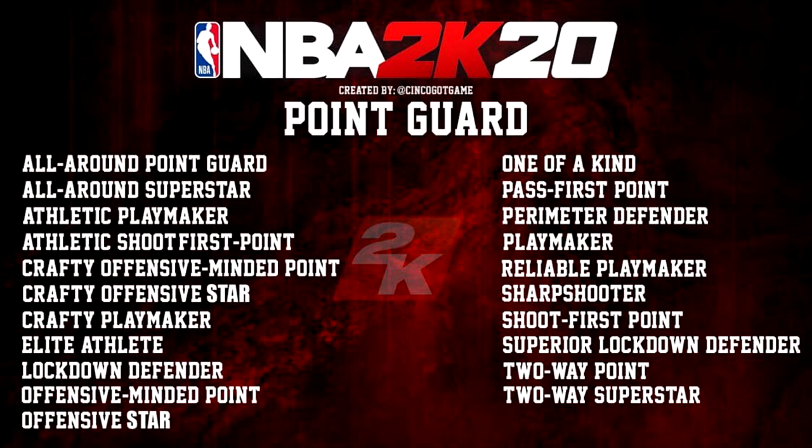'Shoot First Point Guard' might have a little playmaking but emphasizes jump shooting and driving. 'Playmaker' would max out playmaking and passing. 'Perimeter Defender' is more of a lockdown point guard. 'Pass First Point Guard' is self-explanatory. 'Elite Athlete' might have speed, slashing, driving, vertical, and even rebounding upgraded. So if you're a 70 overall and only have slashing upgraded you'd be an Elite Athlete, but once you hit 85 with shooting maxed and slashing unchanged, maybe you become a sharpshooting slasher — they'd give you a different name for that.